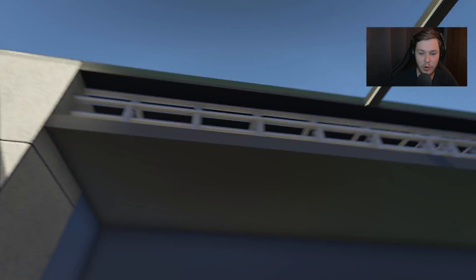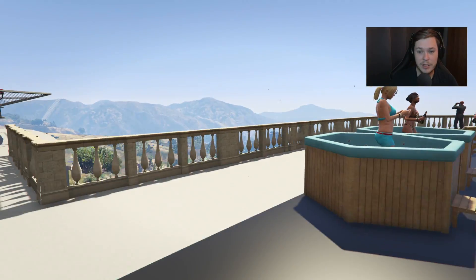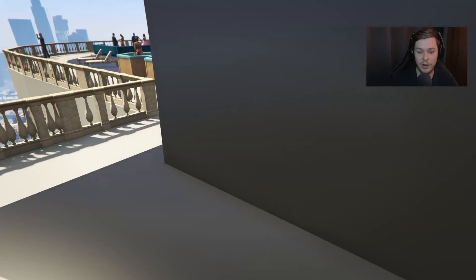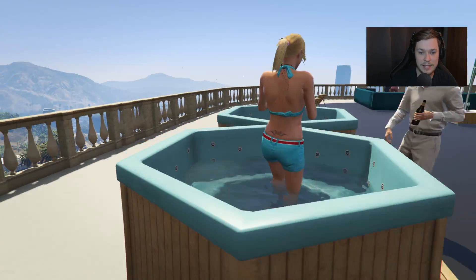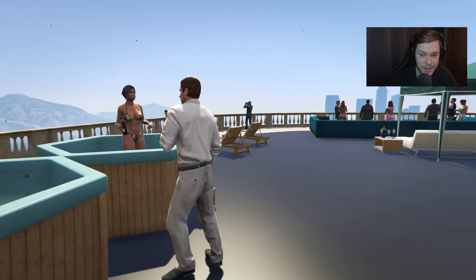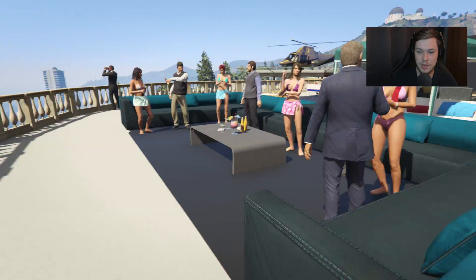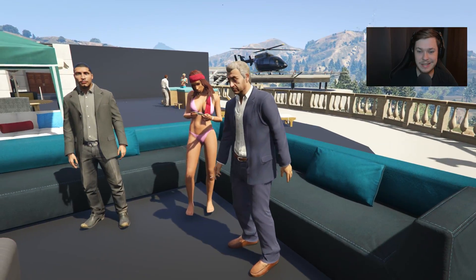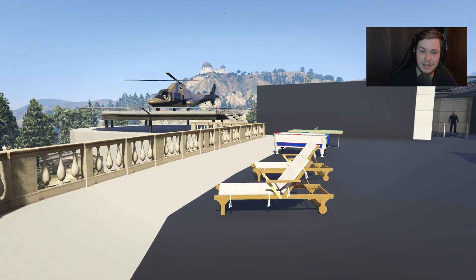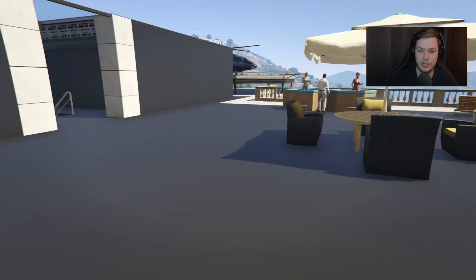Upstairs I think we're on the final level. We've got a helicopter pad over here — very nice. Down here are jacuzzis and a bunch of ladies, including what looks like Michael's daughter. Some rich guys are over here talking business. There's another helicopter as well, covered in gold. This guy is filthy rich.